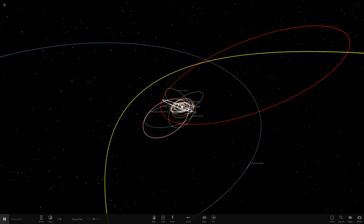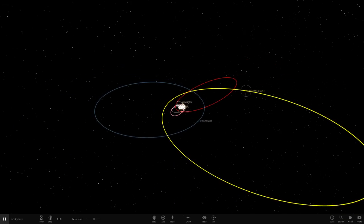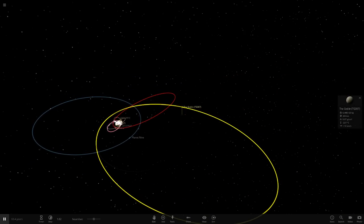Hello everyone and welcome back to another Universe Sandbox 2 video. Today we're doing another 'what if' video, continuing our mini series of replacing solar system objects with stars. Today, as requested by a lot of you, we're going to replace the furthest object in our solar system — the Goblin — with Betelgeuse.